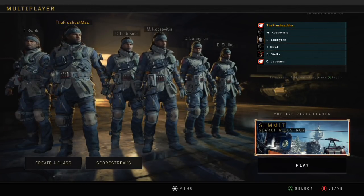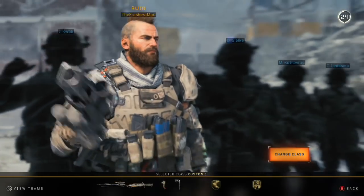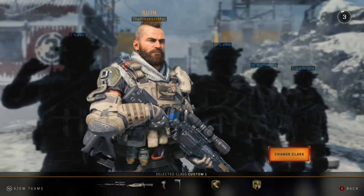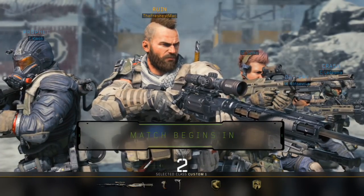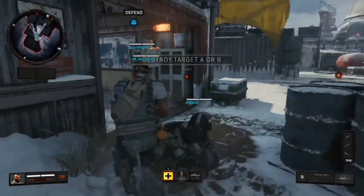Once you're done you can set it up and just choose whatever class you want — I'm going to choose Ruin. You just have to wait; I couldn't find any settings to shorten the timer. But this is the fun part where you actually have to beat the bots to the bomb.